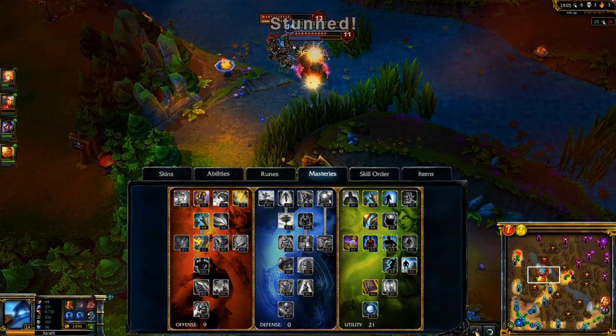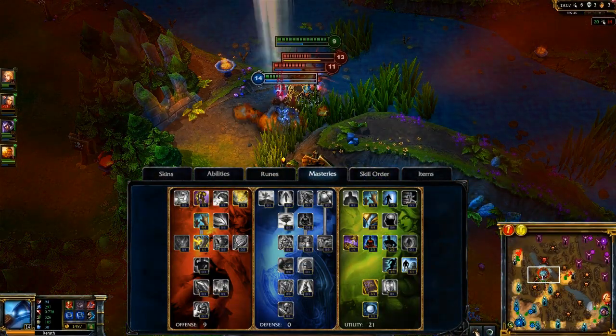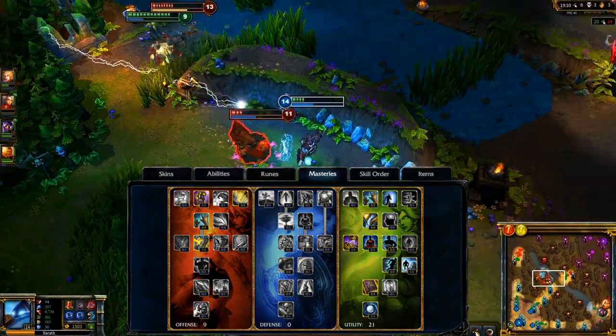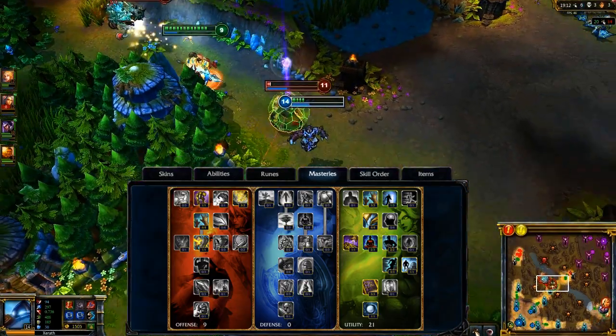My masteries are 9-0-21, taking Magic Penetration in Offense and making sure to take increased cooldown reduction and neutral buff duration in Utility. I take Exhaust and Flash, mastering both.